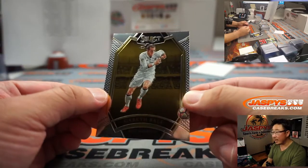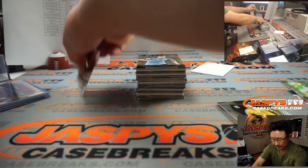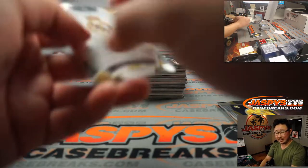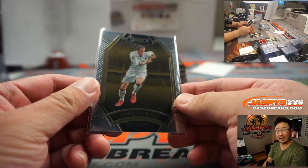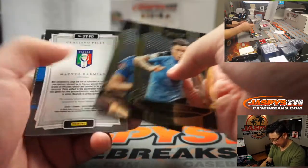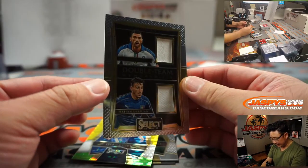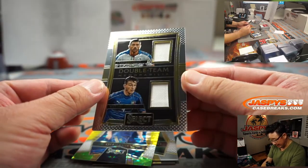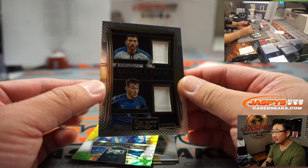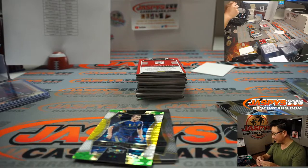There's Gareth Bale in his Real Madrid gear. Has he made an appearance for Tottenham yet? He's back on Tottenham. We've got a dual relic — a Double Team dual relic, Graziano and Matteo together. Forza Azzurri — that'll be for Louie with Italy.